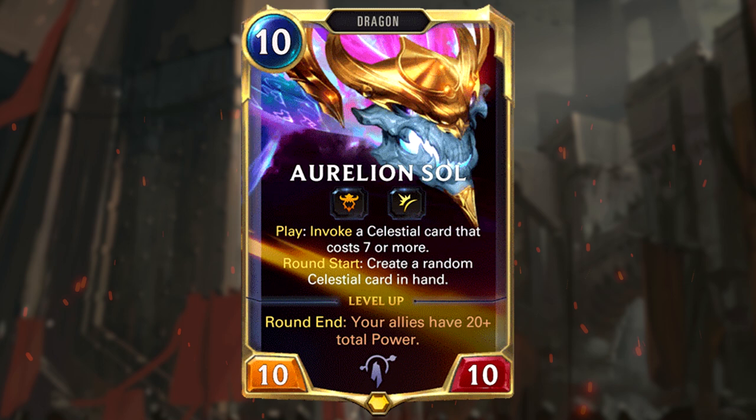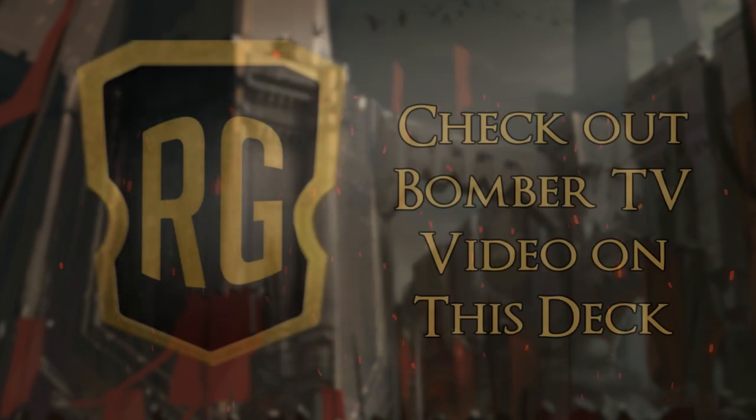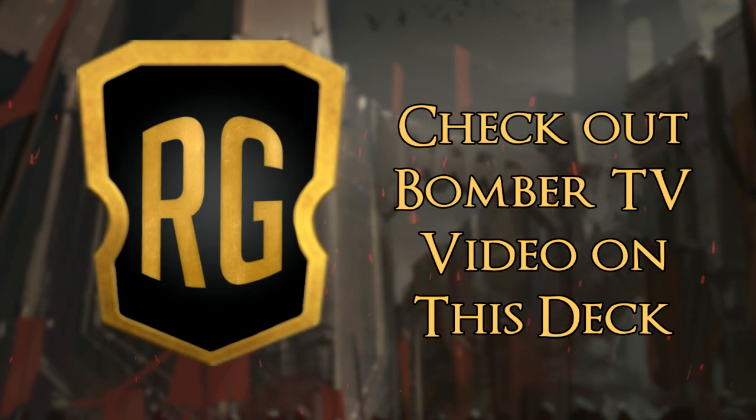Overall, this is another very solid aggro deck with great matchups against Aurelion Soul. It counters Aurelion Soul nicely as the deck has constant burn and elusive damage, which means you can take out your opponent before they have access to the overpowered celestial cards. If the game is getting to that risky stage, there are two copies of Will of Ionia to try and delay Aurelion Soul or other powerful cards before it gets out of control. BomberTV has done a more in-depth look at this deck as well on his channel, so please check it out in the card in the top right hand of the screen.